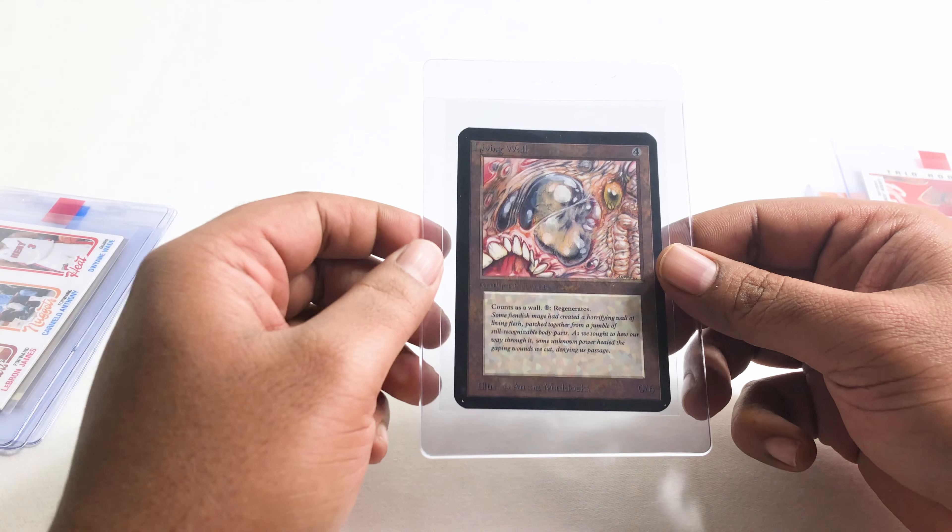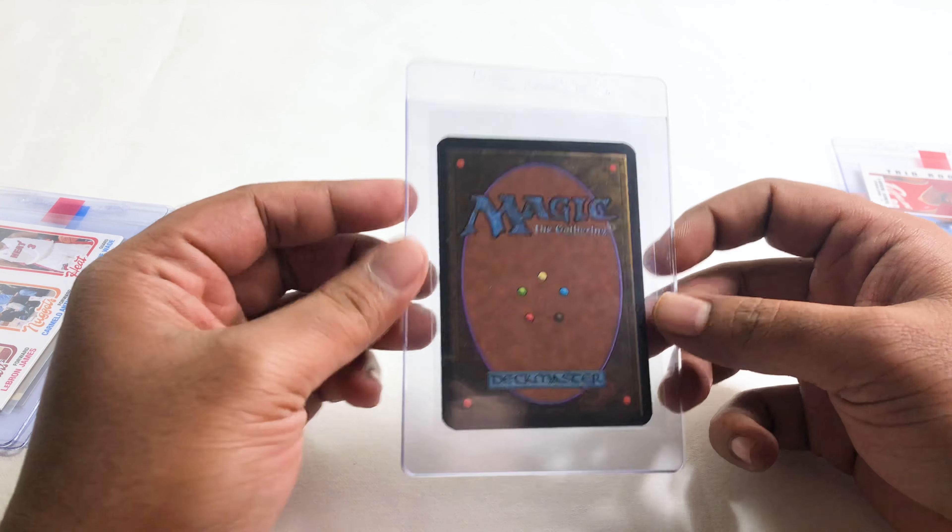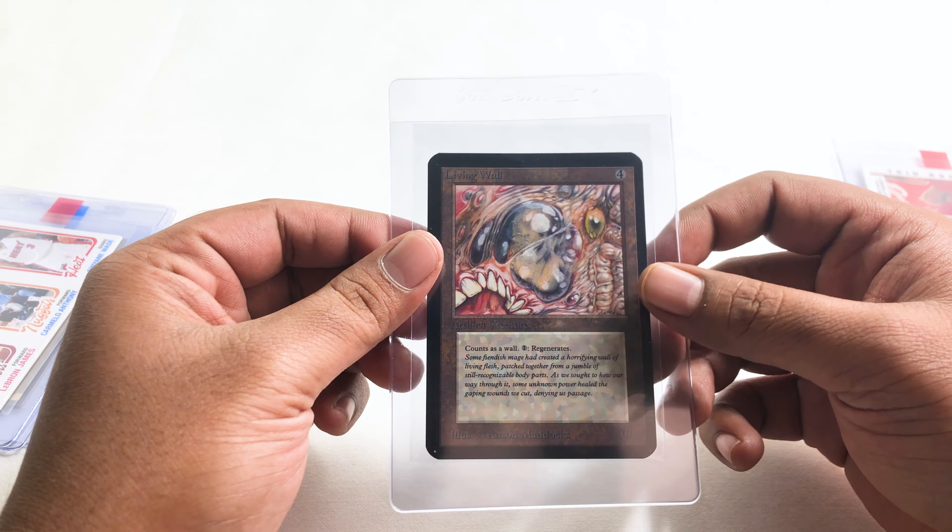I got a Magic card here. It's not super duper rare, but it's an Alpha card in pretty good condition. It's kind of off-centered — Living Wall Alpha.